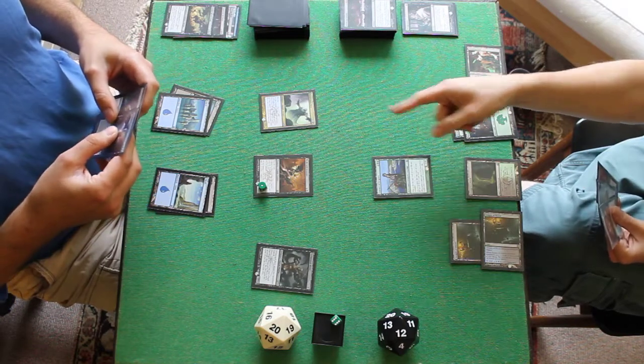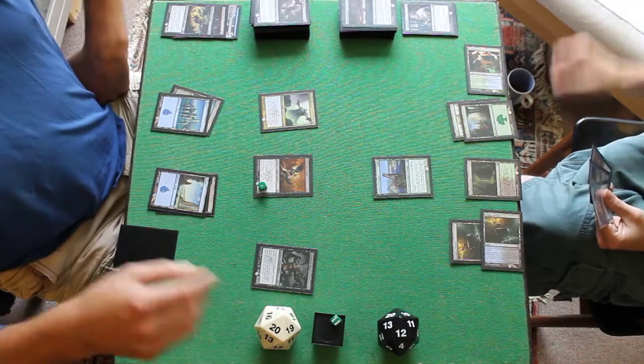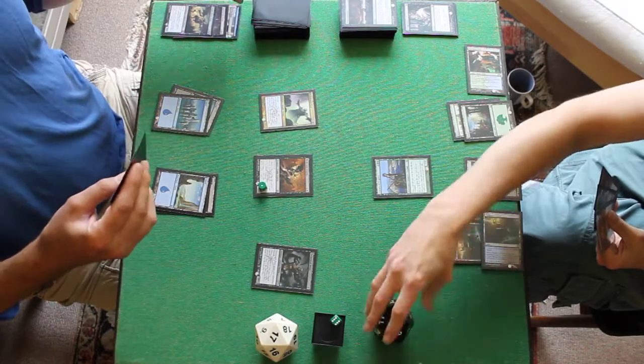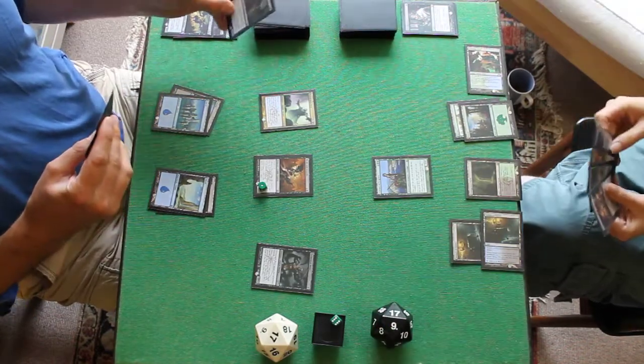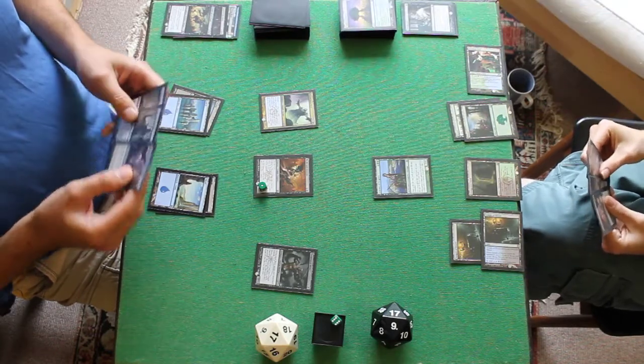Upkeep — sorry, my mistake. Both lose 3. I'm down to 17. We both draw those cards. I'm down to 9. And then I draw again, don't I? So let's go for 4.